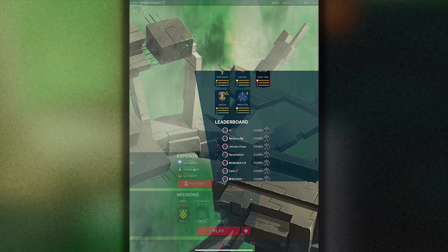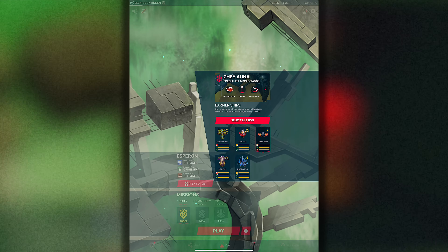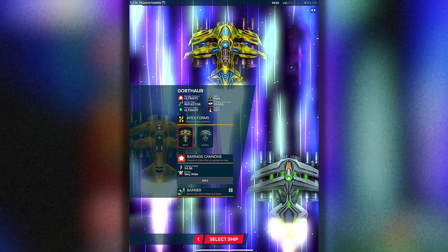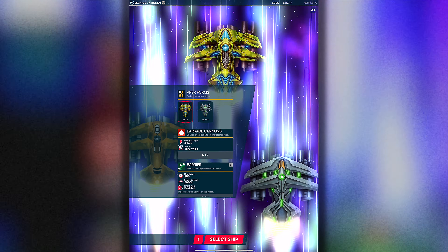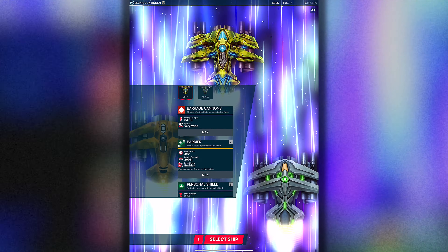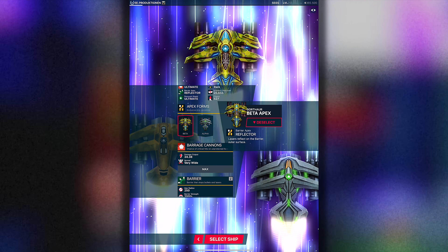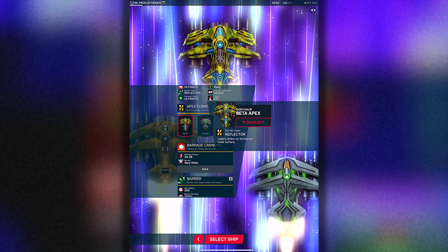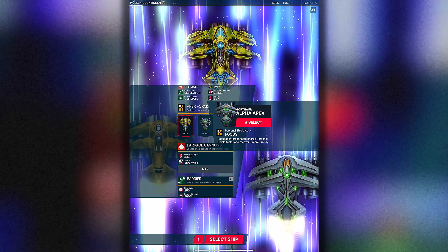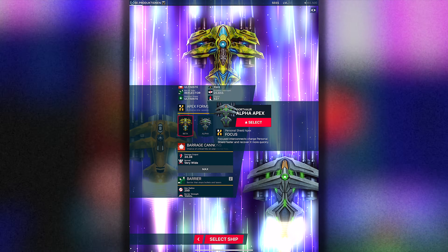Predator, the fastest. So I will start from left. Gotawa is our first ship. Gotawa has a high impact main weapon, the barrier, and the personal shield. We can choose between beta apex - the trusty laser reflector barrier - or alpha apex: Focus, Interconnect, charge personal shield faster and recover it more quickly.